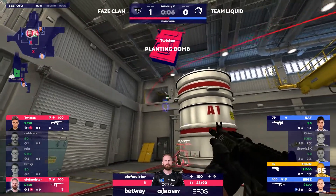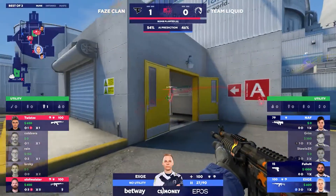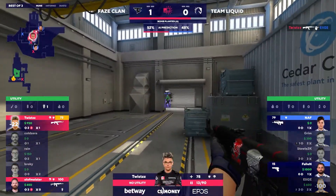A little bit of a grenade to try and slow it down, and that'll actually almost take out Fallen. The lack of armor, and that nade does 85 damage. So suddenly it's a two-on-three, and FaZe can absolutely win this round.